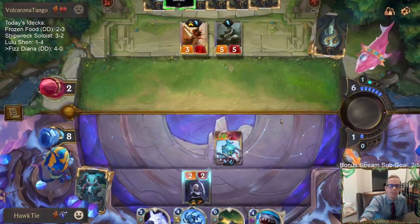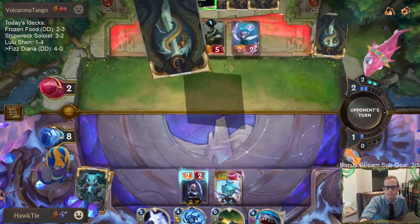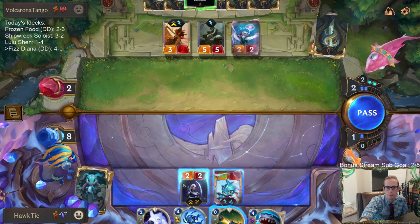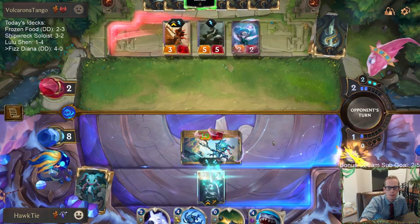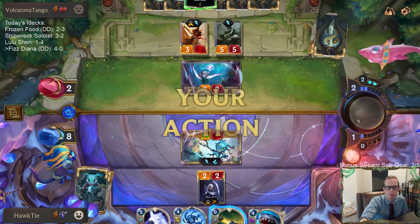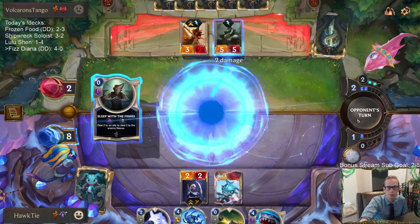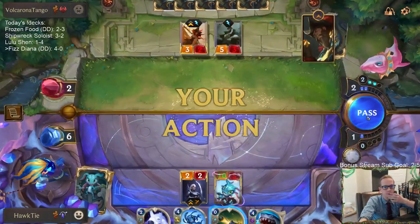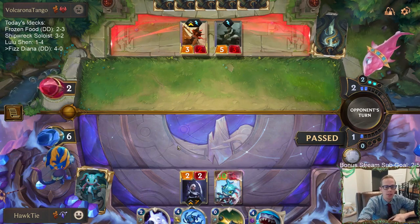Pretty sure Fizz has this one. Oh no - Fizz doesn't have this one. Oh no, well that's really bad. Let's draw another Warning Shot, or a Sprayfin that draws a Warning Shot. We have our other two Warning Shots and our Sprayfins that could draw a Warning Shot.